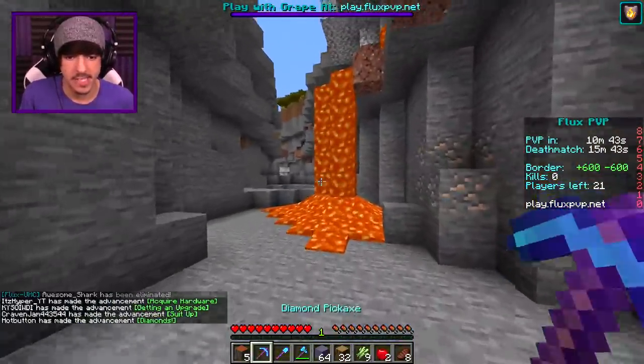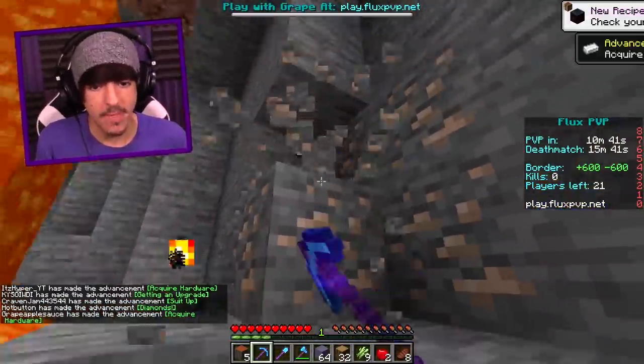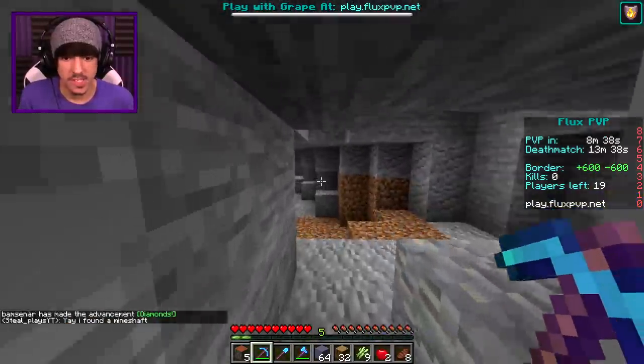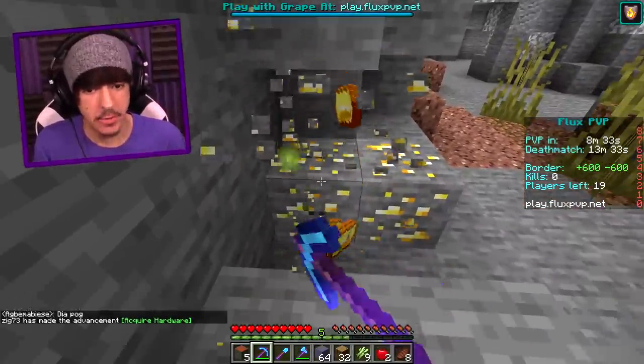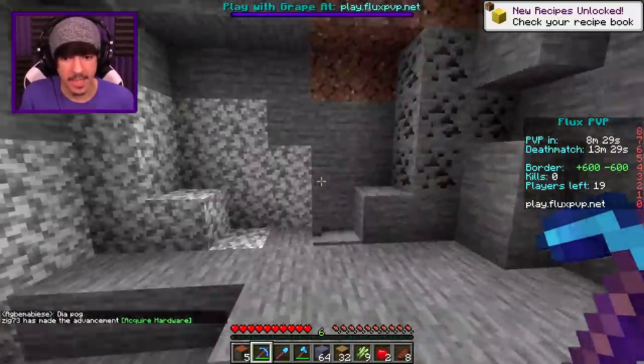All right, what do we got down here? I see some iron — we will grab the iron at once. I found myself some sort of cave right here. I don't know what's in it. Oh, gold! Gold is in it. Thank you. We're gonna need a lot more of that gold where that came from.